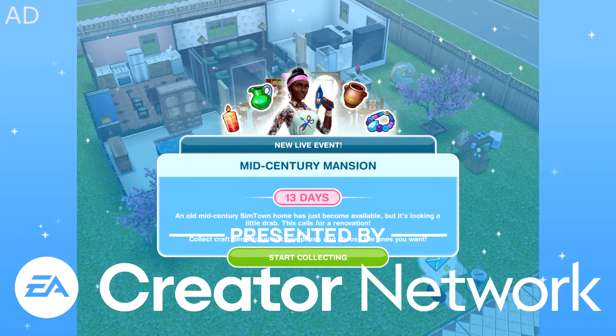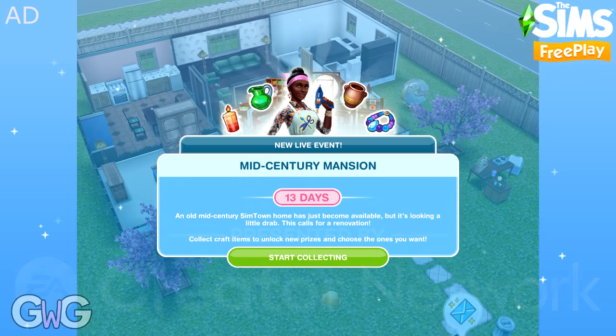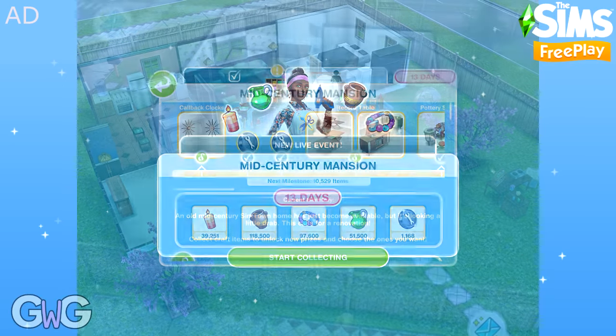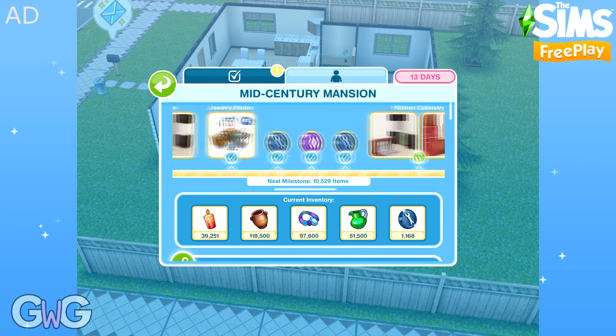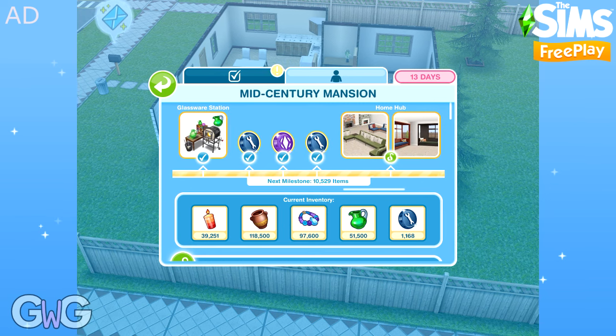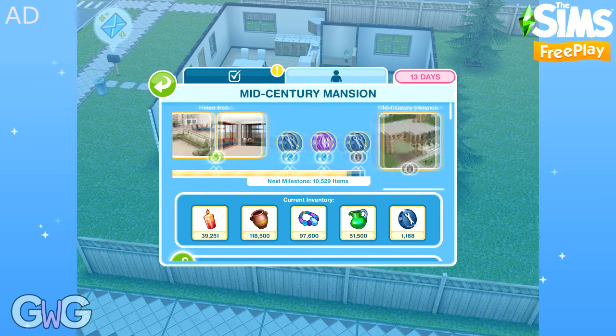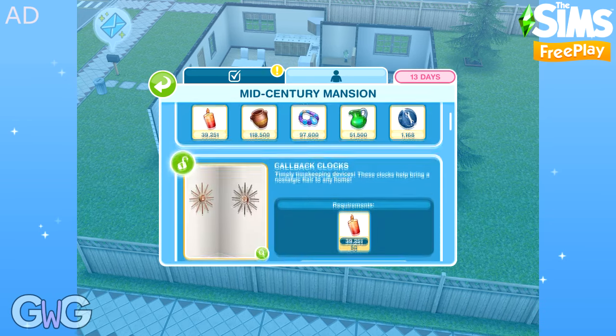Early Access provided by EA Firemonkeys, presented by EA Creator Network. In today's video I'm going to show you all of the prizes available in the Mid-Century Mansion live event on The Sims Freeplay. This live event will be available from the 26th of July for 13 days. The aim is to collect your Arts & Craft items to unlock all of these prize packs and then use the Arts & Craft items to purchase the packs.